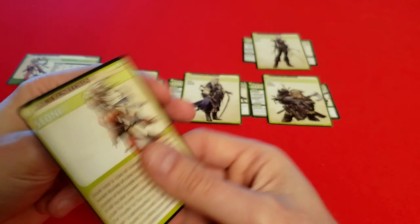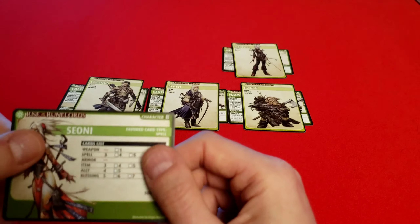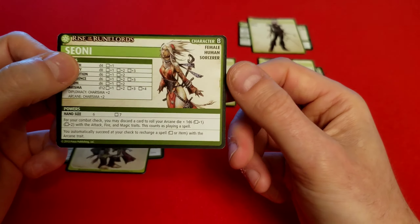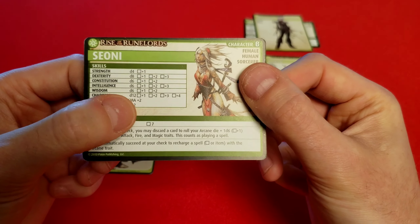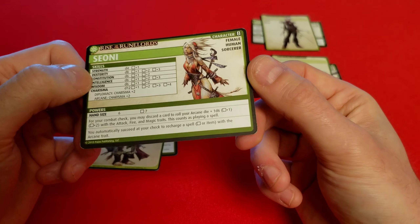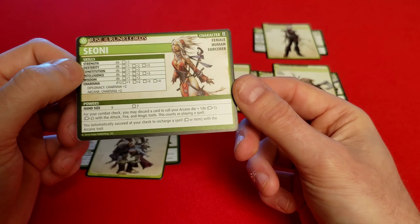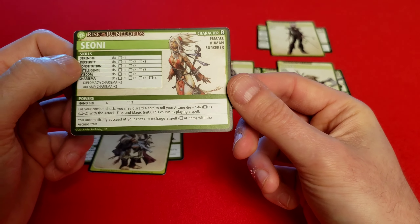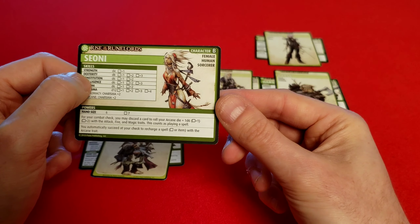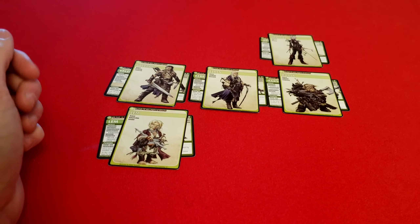There is Sione, female human sorcerer. Obviously spells, but also quite a few allies and blessings — she has a lot of people helping her out. Another d12, this time in charisma, which is her primary stat for combat with spells. She also has a pretty large hand size. For her combat check, you can discard a card to roll your arcane die plus 1d6 with the attack, fire, and magic traits — it counts as playing a spell. And she automatically succeeds at checks to recharge arcane spells — no roll needed.